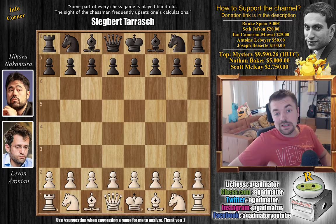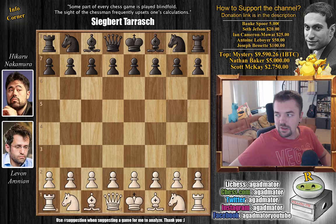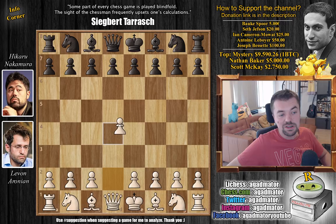Hello everyone and welcome to another really wild game from day one of the knockout section of the AirThings Masters — a wonderful game between Levan Aronian and Hikaru Nakamura. It features the London system, so it's going to be a lot of fun. I was going to show it yesterday but didn't have the chance, so I'm showing it now before the start of day two. It's quite a wild one.